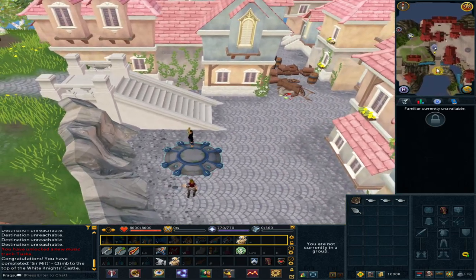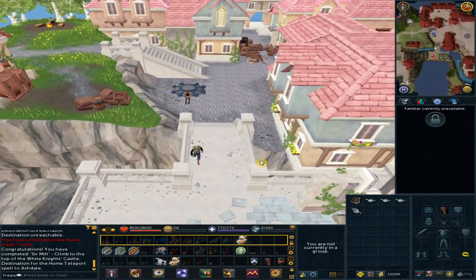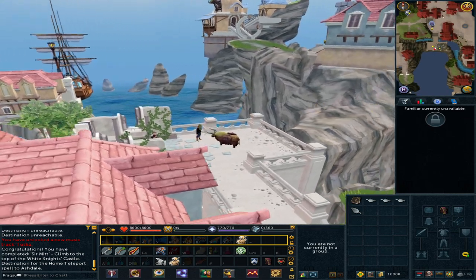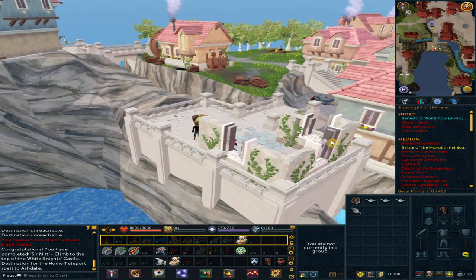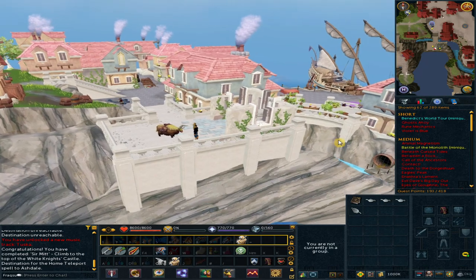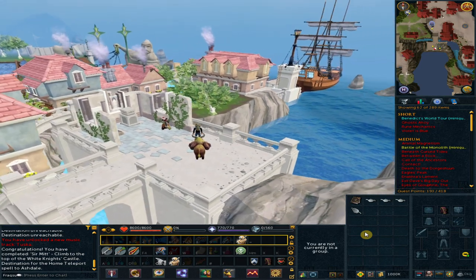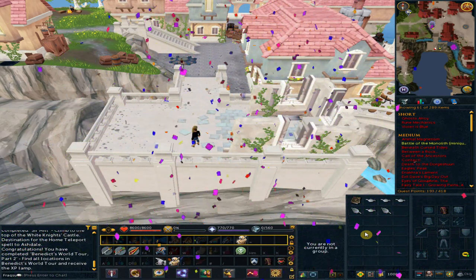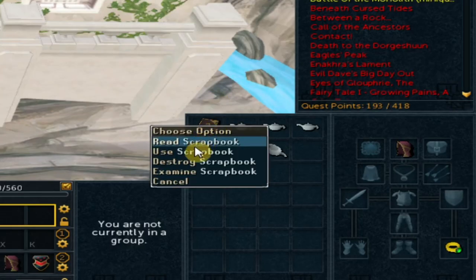Head south from the loadstone and pick up the last item. Congratulations — Benedict's World Tour mini-quest completed! You can get rid of the scrapbook.